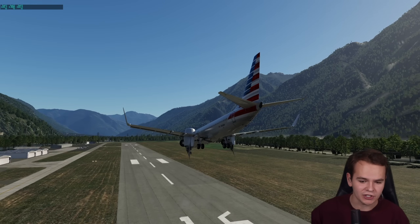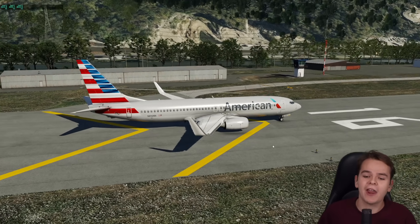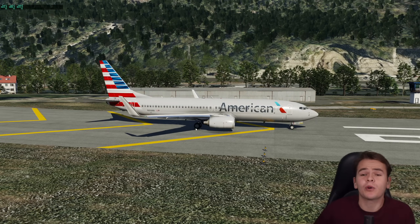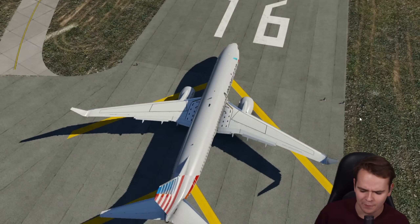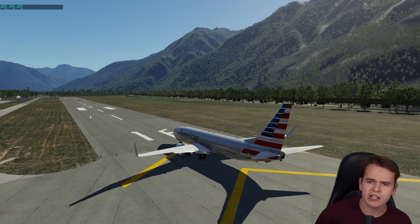X-Plane is incredibly hard to fly. Welcome back to the channel. Today we're back in the X-Plane flight simulator and we're on board a 737. We've obviously got a problem — we're here somewhere in Italy, somewhere on an Alpine mountain, on a runway that definitely is way too small. So the question is, how do we get this aircraft off the ground?